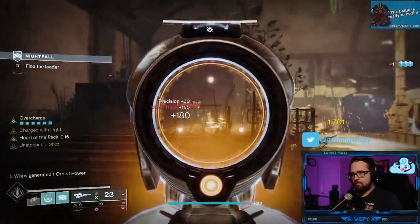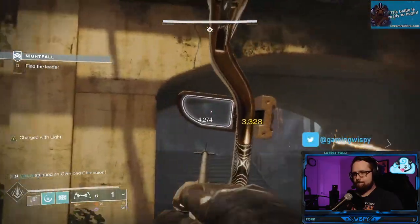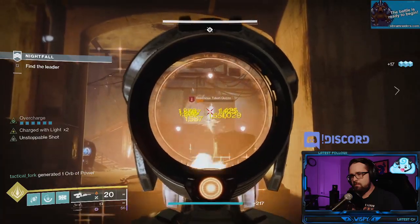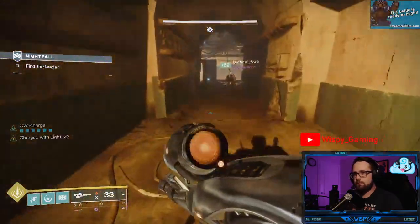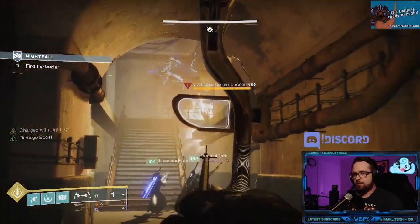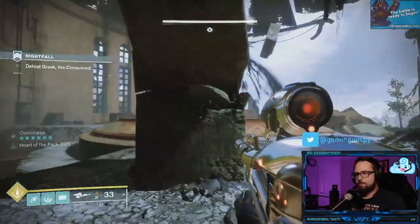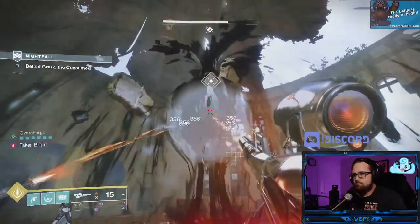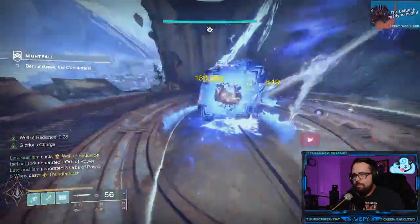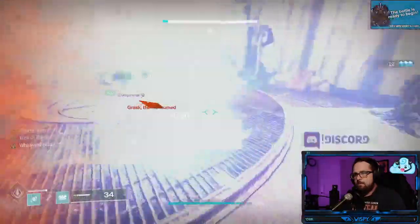Work through the next section, clearing some ads followed by an Overload champion up on the ramp, and you're nearing the end of the strike. Two more Overloads on the staircase — the first one is hard to bait out of the corner, but he will eventually move. Once he's taken care of, there's one more looking straight down the hallway to your left, so be wary of that when dealing with the first. After clearing them, kill the remaining few ads and the blight, then pop your bubble, well, nova bomb, or Thunder Crash — just dump everything into the boss. He does not stand a chance and will go down super quick.